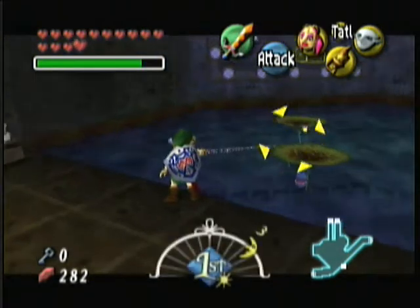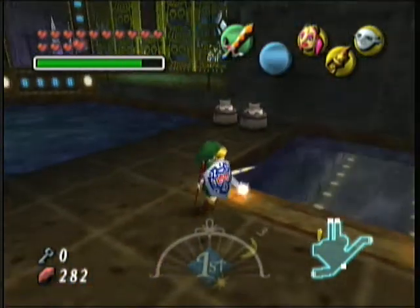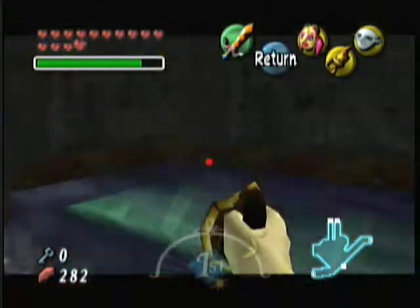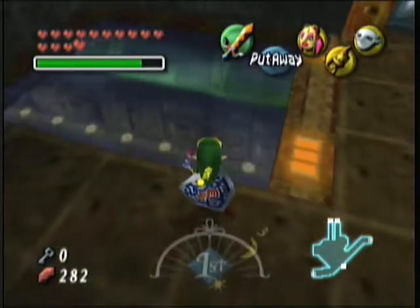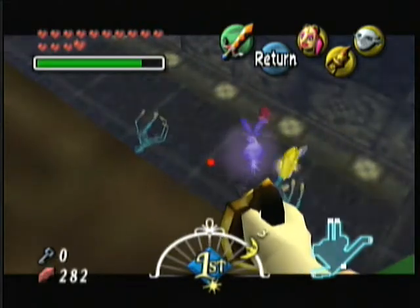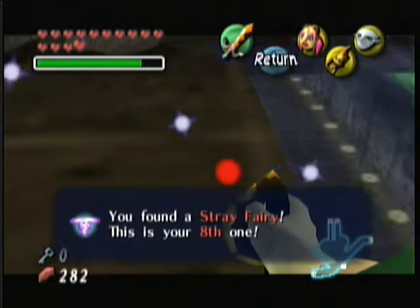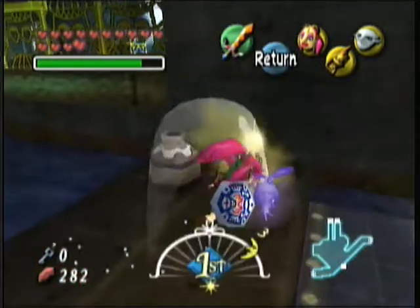There are a lot of interesting things in this room — I mean a lot of interesting stuff. It has the boss key over there. It has the compass that-a-way. It also has the stray fairy that might have given me the most trouble, just because I was confused by it. I sort of just dove in there as Zora and hacked it — it's easier to get that way.